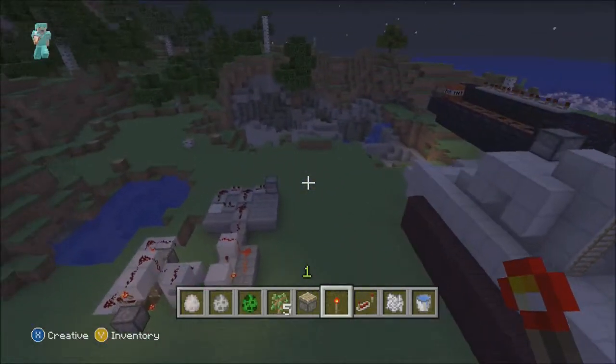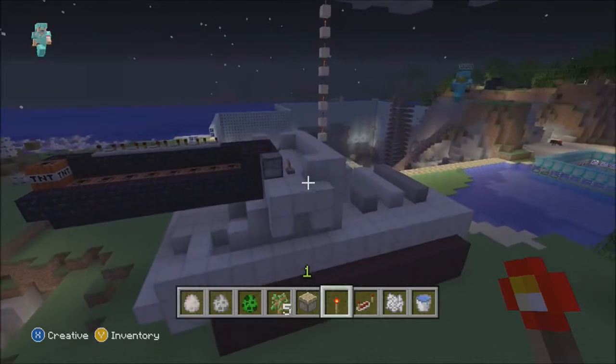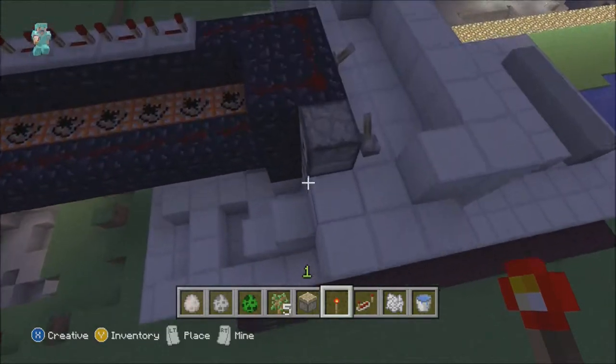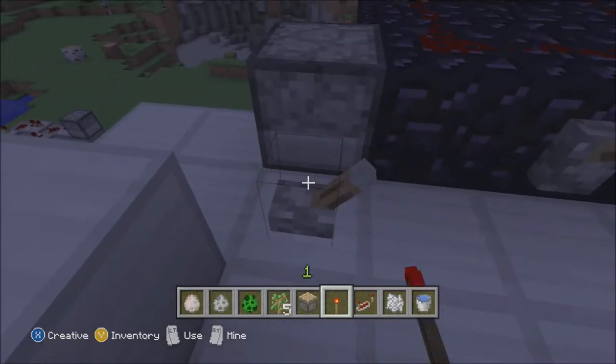This is my tank. Not a great tank, but it works. It shoots TNT pretty far out there, and it's got a fireball machine gun on the side. We're going to run over here and take that for a spin.